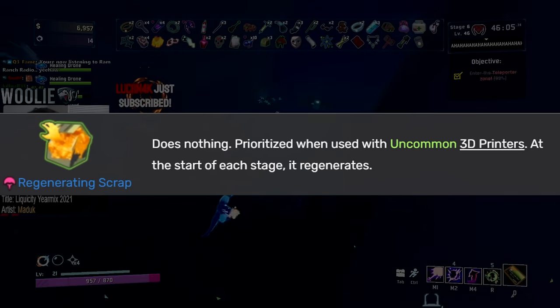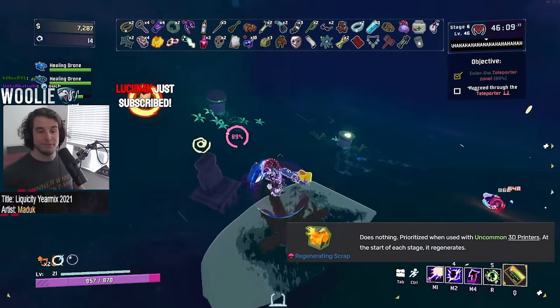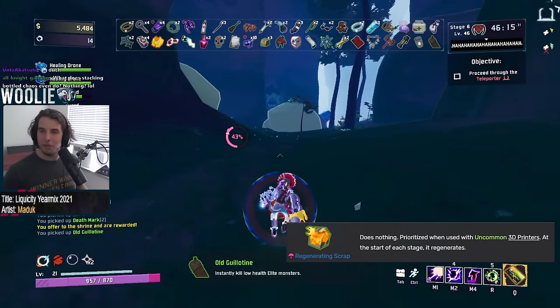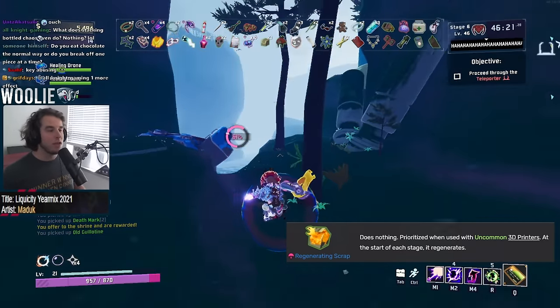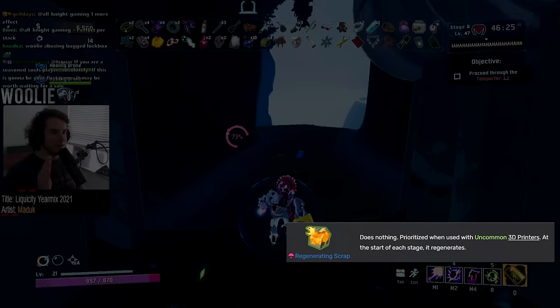Next, Regenerating Scrap gets an A. A free print at any green printer that you see, per item, per stage — I'll be taking some of those, yes, thank you very much. The difference having only a couple stacks of Regen Scrap does to your flexibility on each stage is hard to understate, especially inside of the blue portal. Free red items, anyone? It doesn't matter which green printer you see — just toss however many scrap you have into it and you have a good time.